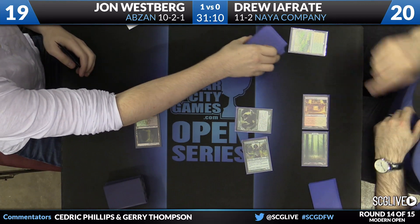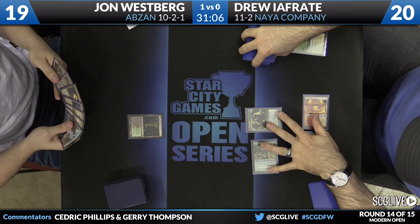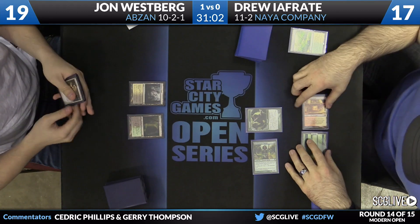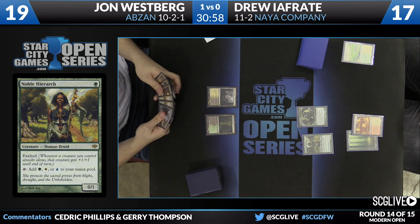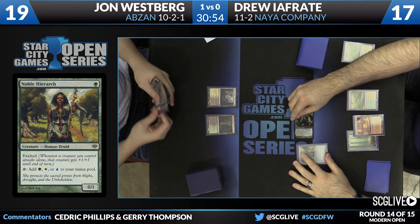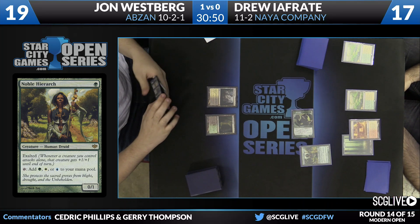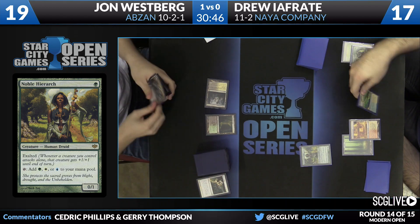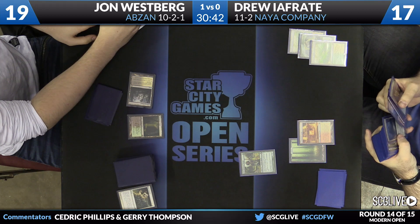He's not wasting any time here — a little bit of short-cutting Westberg with an Overgrown Tomb, that was his first land. We'll see what land number two is — it's an Isolated Chapel, and over to Drew Ifreddy we go. Windswept Heath beatdowns here with Tarmogoyf, a little Exalted action making an attack for two. However, Path to Exile is going to take care of that, so Ifreddy will get to search up a land, and he'll also search up a land there with the Windswept — saved the players a little bit of time.